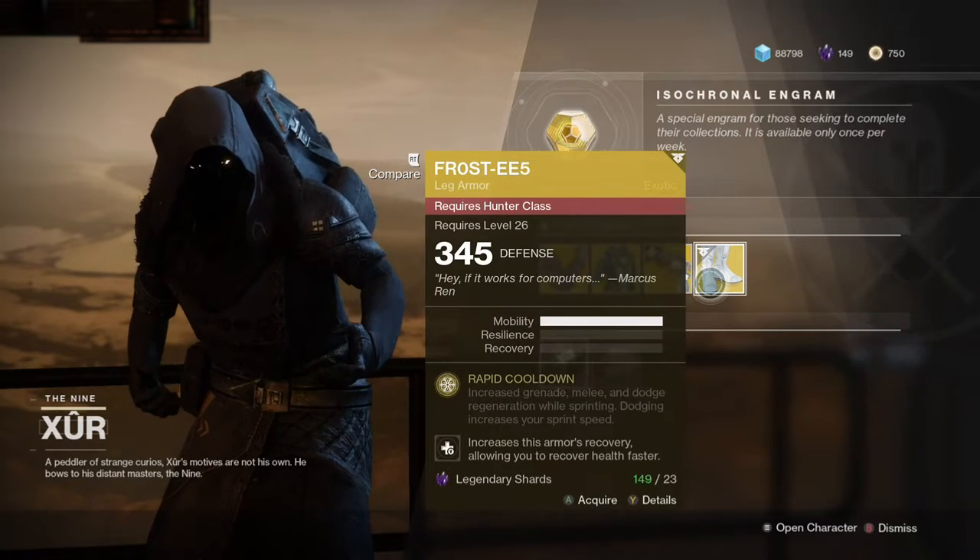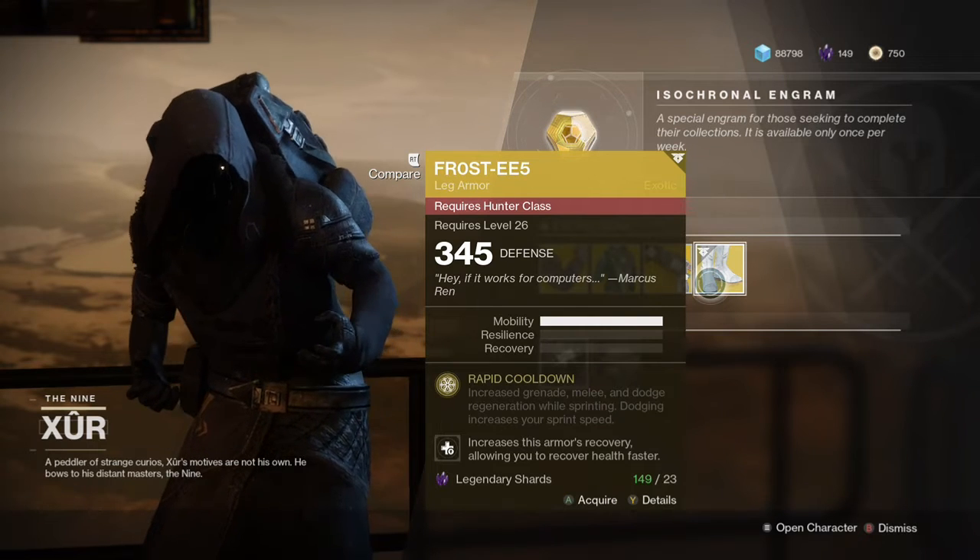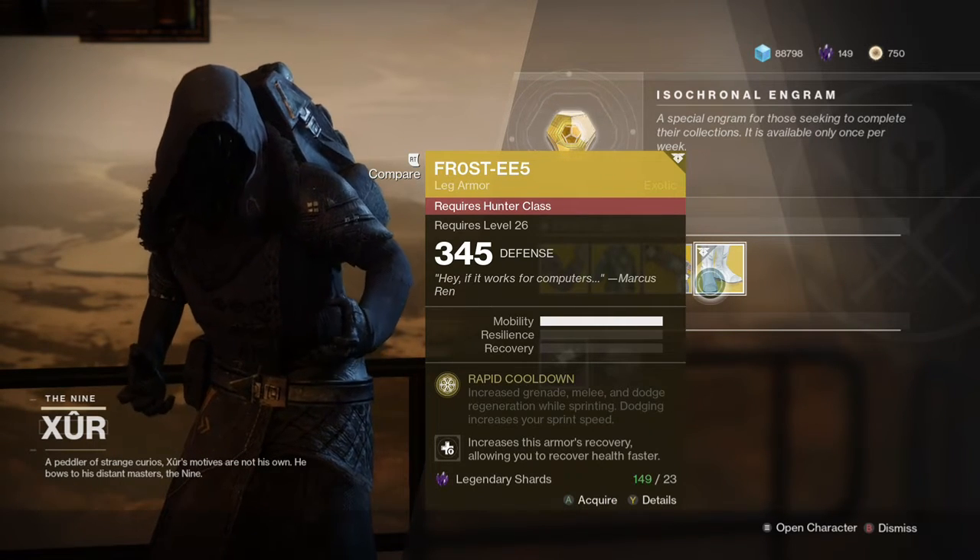And Frosties — increase grenade, melee, and dodge regeneration while sprinting. Dodging increases your sprint speed.